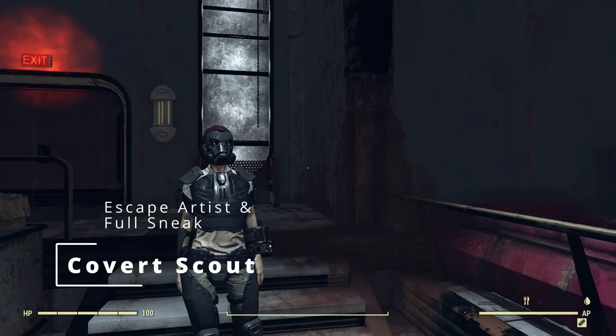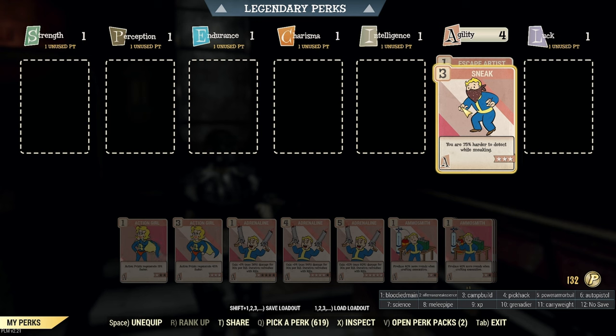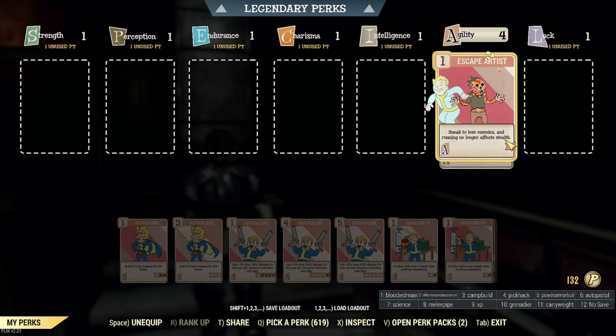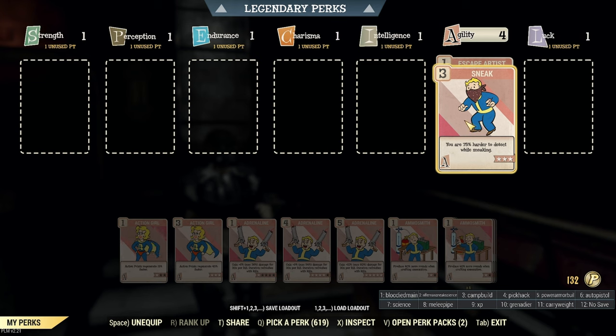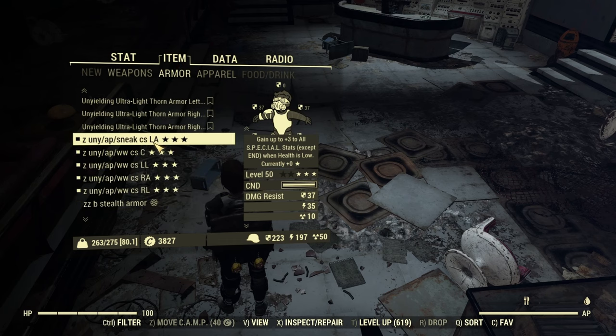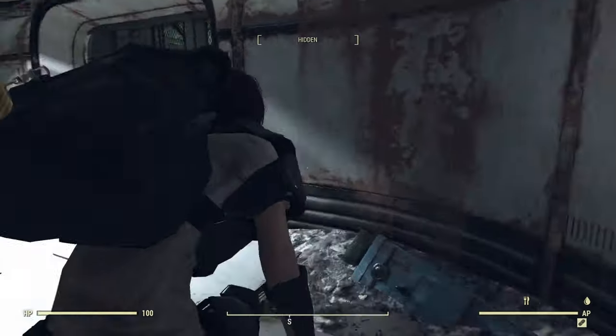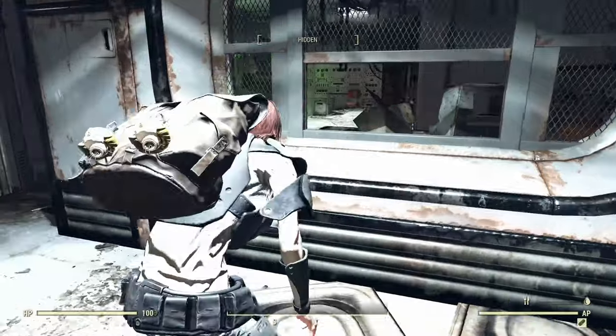Now it's time to see a massive increase in our sneaking. I've added just enough points to add Sneak and Escape Artist. Escape Artist is going to make it so that our footsteps and walking around making noise are not going to affect being detected, which is super nice and makes it a lot easier to get out of combat. With the full Sneak perk — which I don't even use normally because it's overkill — that's 75 plus 25 from the one piece of armor, and we have the Shadowed mod on everything. Let's see how long it takes to get detected with everything on.